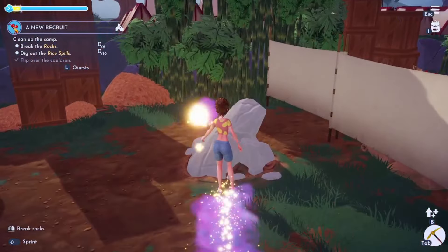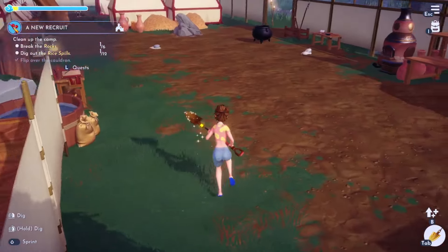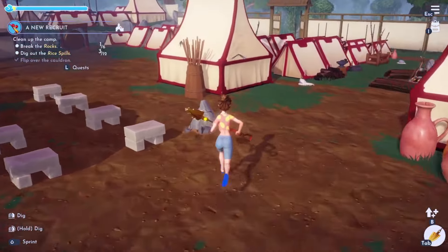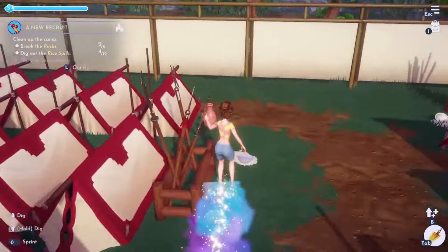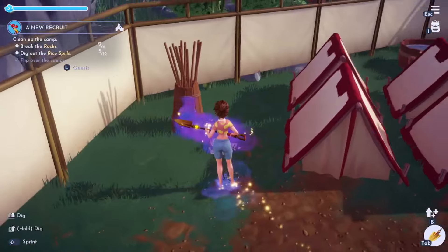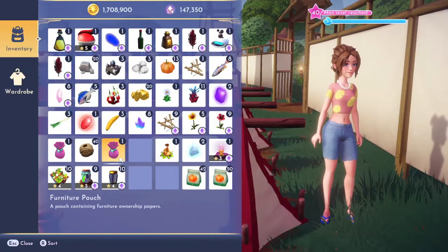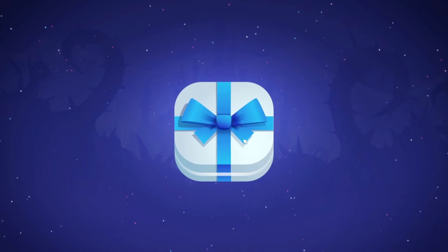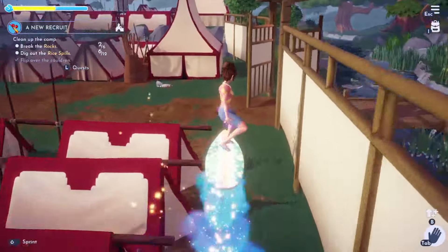I notice I already broke some rocks before getting the quest - whoops. I dig up all the rice spills, getting 12 of them. I also open the chests I found and get an elegant mahogany table and a large wooden tub from the furniture bags - both really cool items. I'm running low on food energy so I need to eat something.